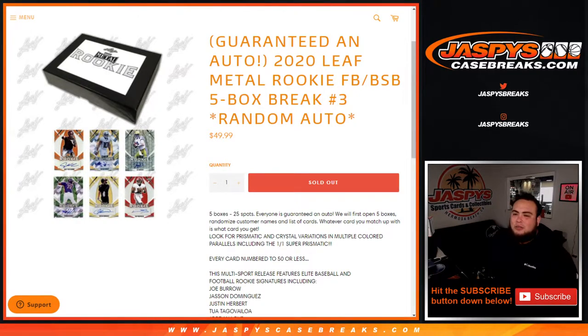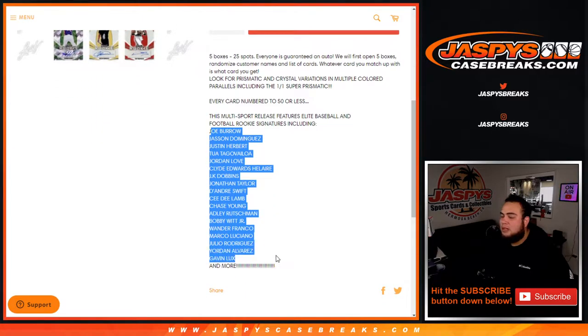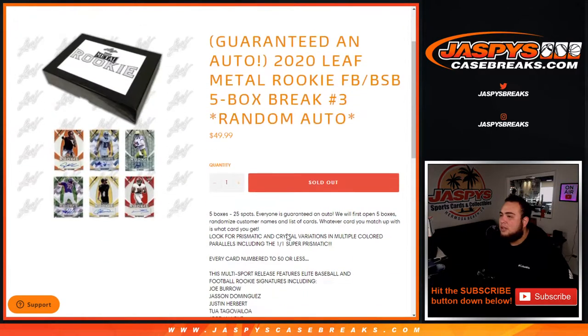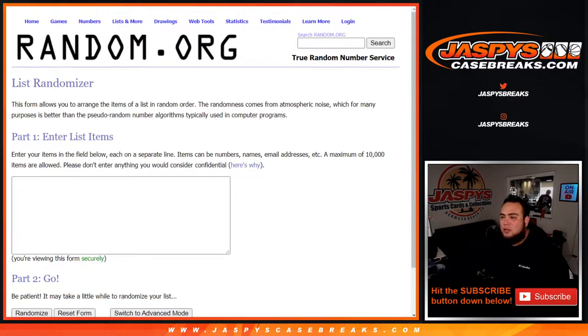What's up everybody, Jason here from Jaspi's Case Breaks dot com. We are doing 2020 Leaf Metal Rookie Football slash Baseball, five-box break number three, random auto. You're guaranteed an autograph — five boxes, 25 spots, everybody's guaranteed an autograph. First we open up the five boxes, showcase the hits, then we'll randomize the customer names and the list of cards. Whatever card you match up with is what card you get.